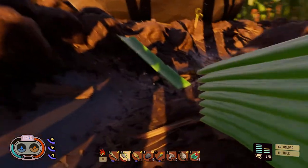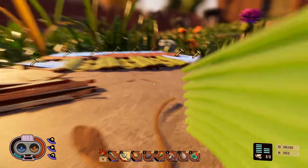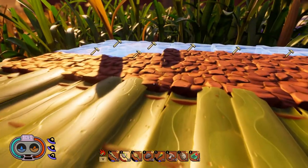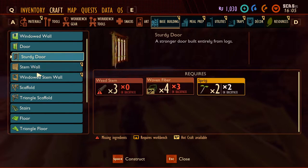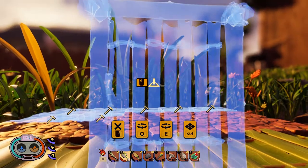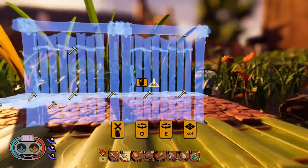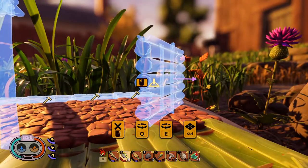Let's grab some grass - that's eight, that's eight. This needs two and that needs two. Alright, so this is gonna be like our patio or something. What I want to do is I want a sturdy door here, right in the middle. And then I want stem walls, so we're going to need a lot of stem stuff.